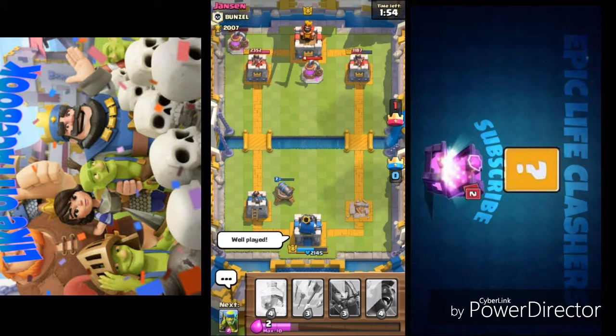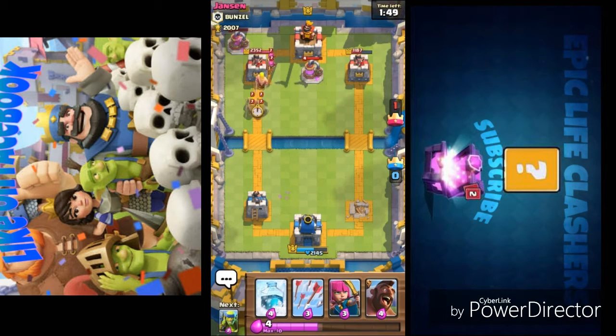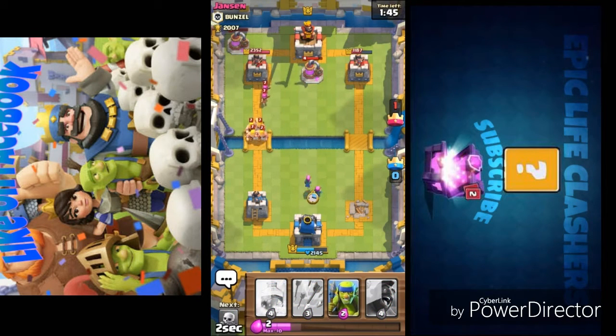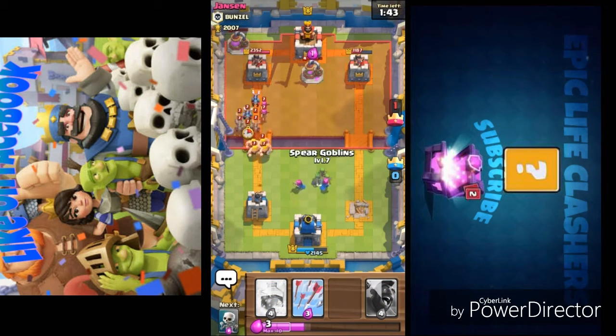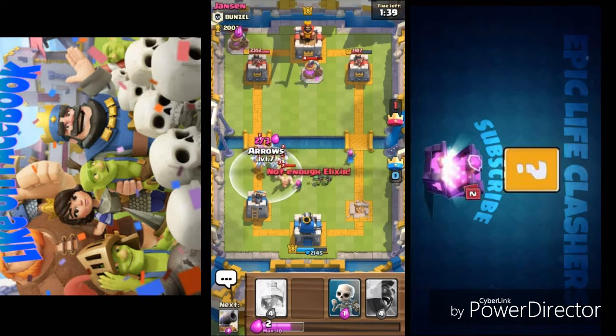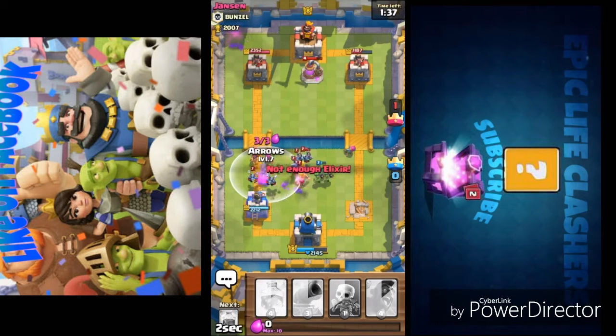He's now ahead by one tower and trying to do the same thing again and again, bringing archers from the back. I can see he's repeating the same strategy. Now bringing barbarians — barbarians are very dangerous if you don't have fireballs because they deal great damage to your towers and troops.